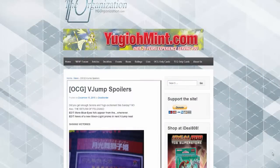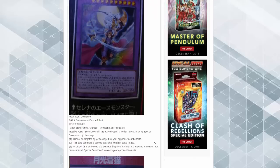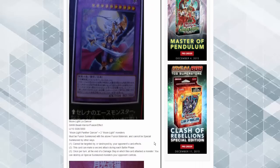Alright, what's up YouTube, Inquiry here. Quite a lot of spoilers coming out tonight, so let's dig into Shining Victories. The news for V-Jump — this is Moonlight Leo Dancer, it's Moonlight Panther Dancer plus two Moonlight monsters.